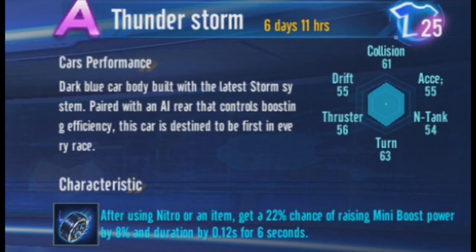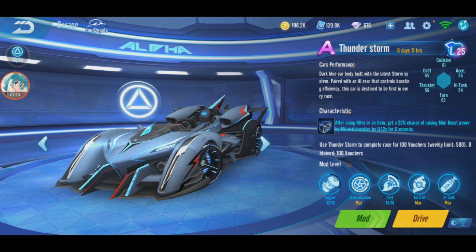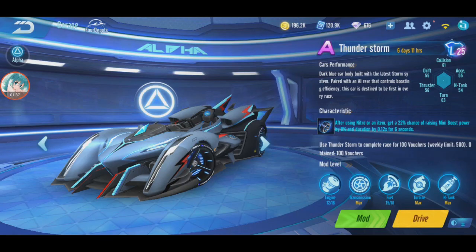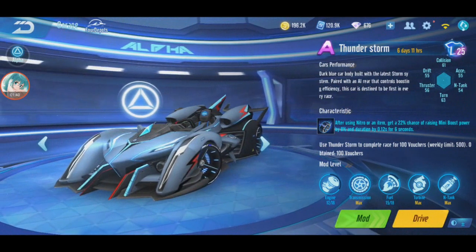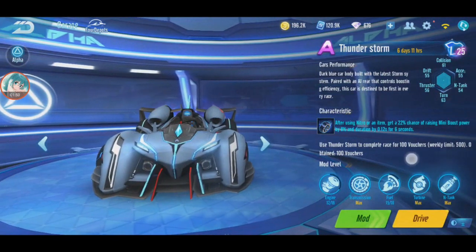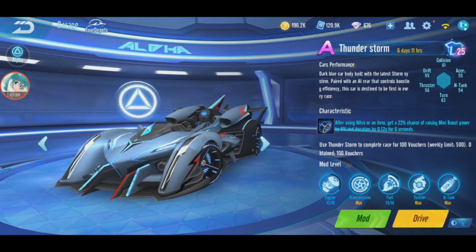After using nitro or an item, there's a 22% chance to increase mini boost power by 8% and duration by 0.12 seconds for 6 seconds. So there's a chance that the mini boost duration is longer, so you can be like Queen Aries for 6 seconds - that's cool. Use Thunderstorm to complete a race for 100 vouchers, weekly limit 500. That means if you use Thunderstorm you will get 100 vouchers per race but you can only get up to 500 per week.